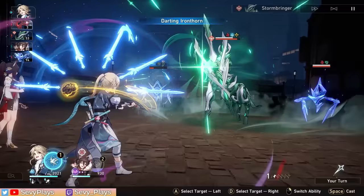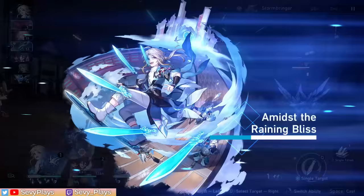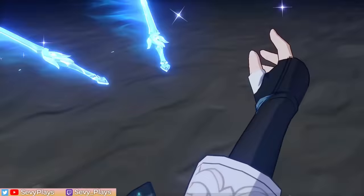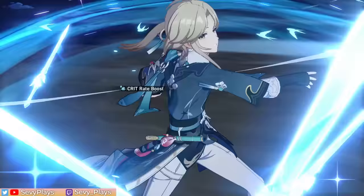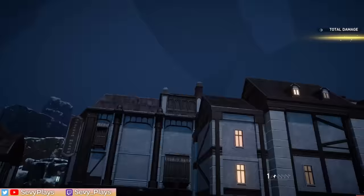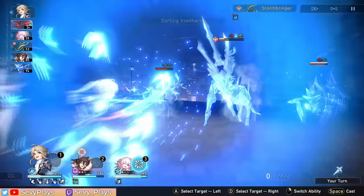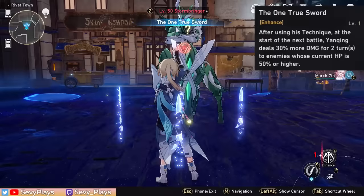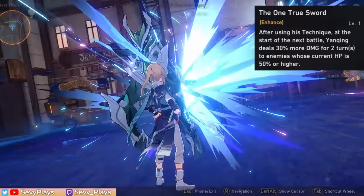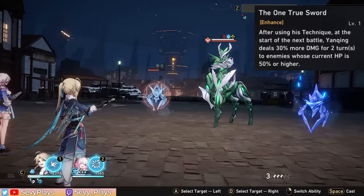If he's damaged, it's generally better to first reactivate his sync state before using his ultimate. Don't forget as well that the ultimate's crit damage buff can also be taken advantage of by his skill attack. So for example, if it's Yanqing's turn and the sync state is still active, you can first cast his ultimate, which will then give him the additional crit damage buff, then use his skill afterwards to take advantage of the added buffs and also to not waste the energy it generates. For his technique, he can buff himself before the battle to get a 30% damage bonus against enemies that have 50% HP or higher for two turns. You definitely want to activate it against elites or bosses.